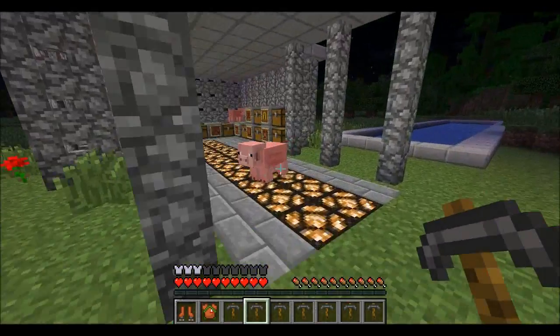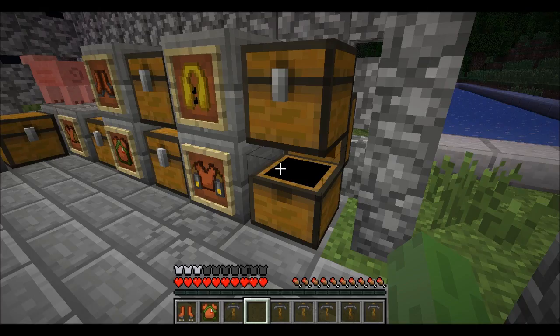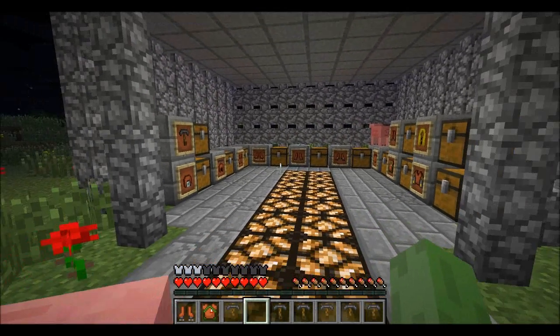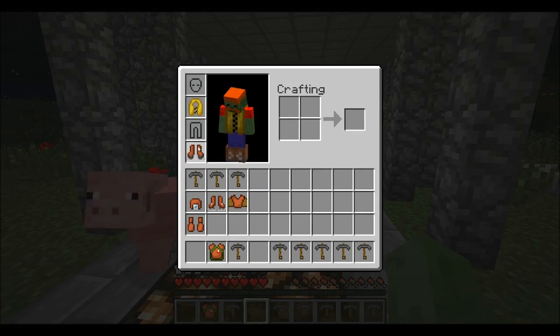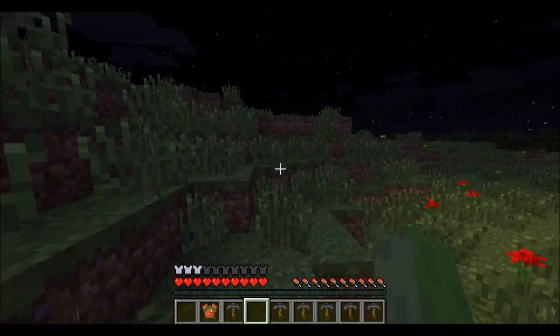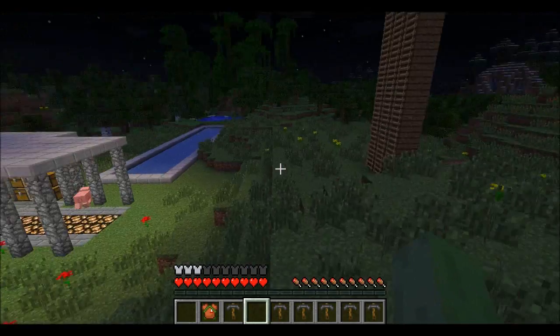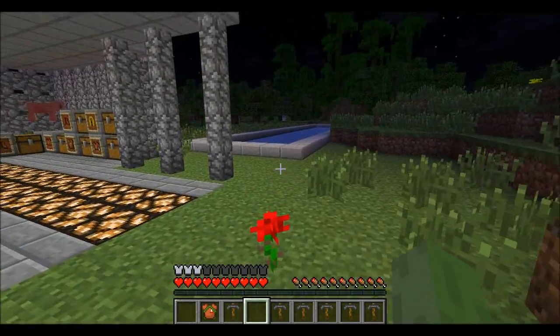The next thing I'm going to show you is the jetpack, but I think it has the same glitch, so I'll just go through the crafting recipe. To make it you will need four pieces of iron, two blaze rods, and a glider. Unfortunately it's not working at the moment, but hopefully it will be working soon. Thanks for watching guys — if you liked this video remember to like it, and I would really appreciate a subscribe. Thanks guys, see ya!